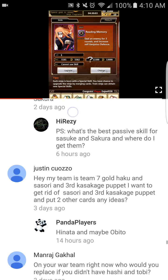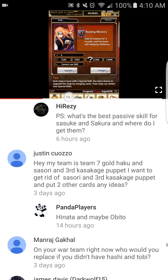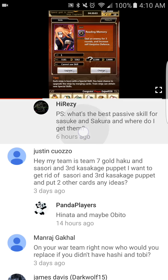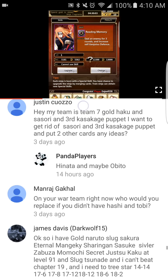Someone has gold Haku, gold Team Seven, gold Haku, Sasori, and Kazekage Puppet, and wants to swap out Sasori and the Third Kazekage Puppet for two other cards. Hinata, Kakashi, and Obito would all be good choices — take your pick between those three. Darui would also be a great card to put in if you have all his items and passives, but he's going to cost quite a bit right now.